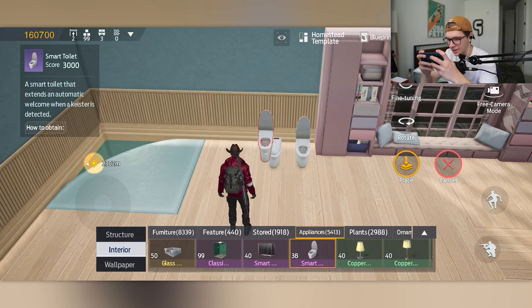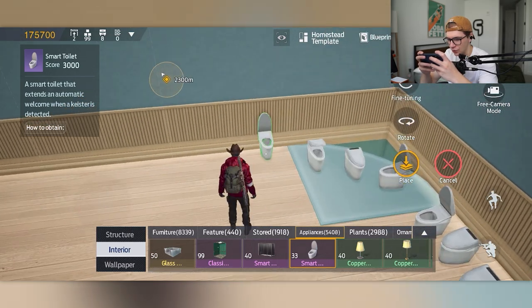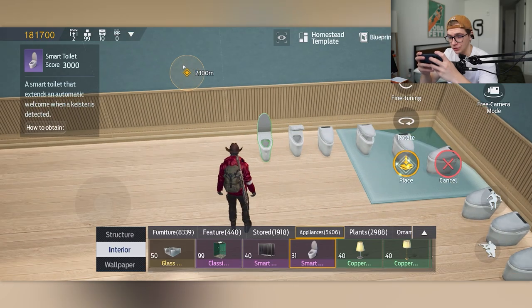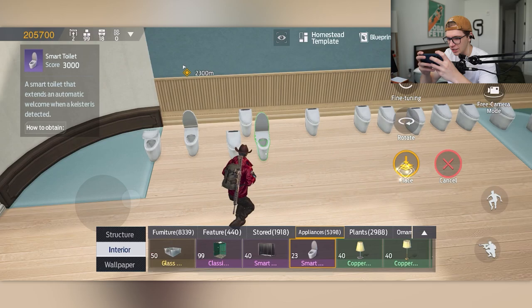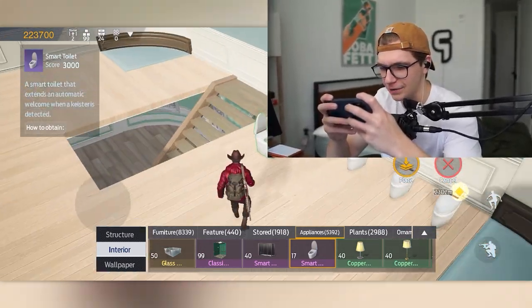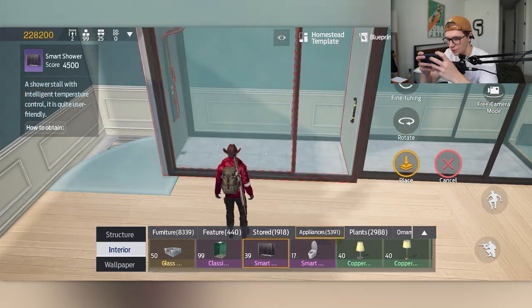This floor is going to be the bathroom floor, so the best plan of action is to put toilets. We have 40 toilets, and we're using literally all 40 of them — just spamming these in. Sometimes going to the bathroom is kind of boring and repetitive. We'll also chuck in a shower — actually two showers. Why not?